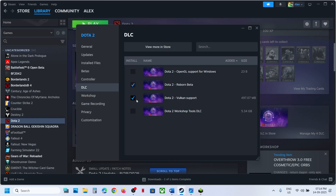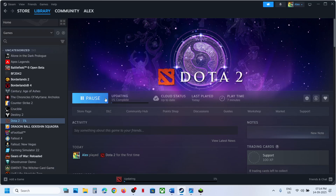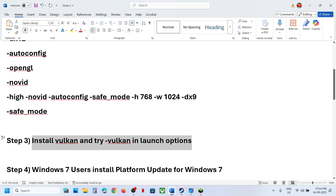Once you check the Vulkan support DLC, if it is not installed, an update will begin. Let the update complete, and once it is done, you need to type -vulkan in the launch option.